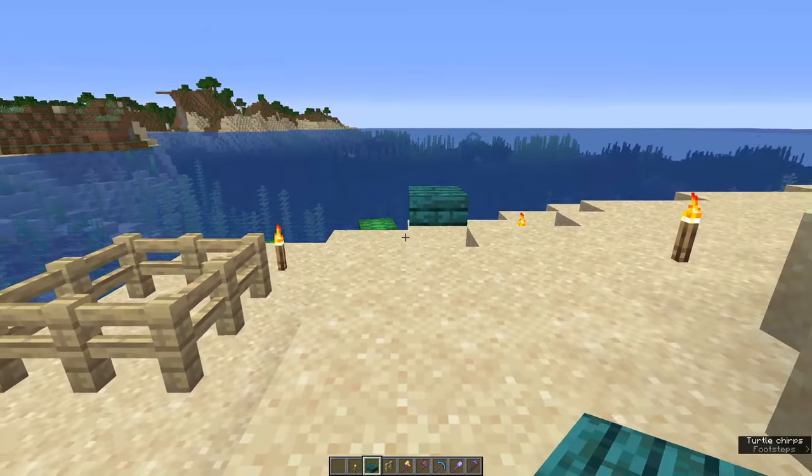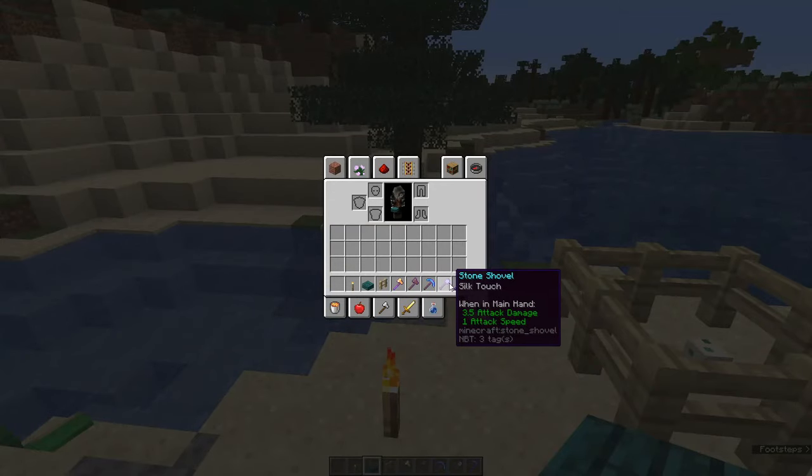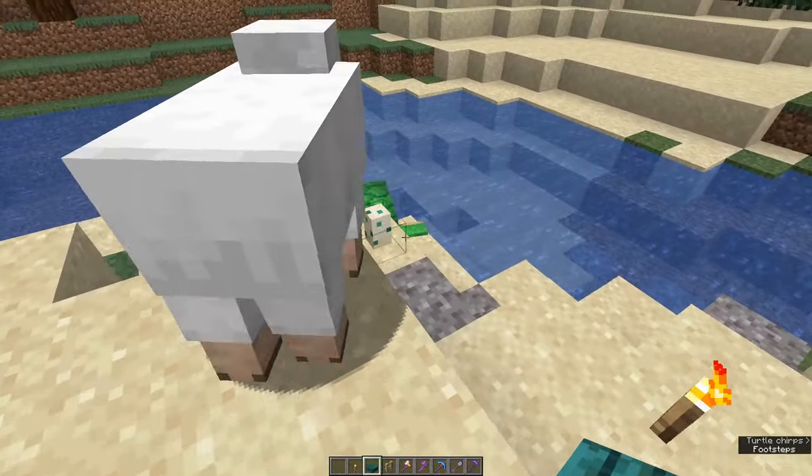Your other option is to move the eggs. To move them, you need silk touch tools. It can be any tool at all, so long as it has silk touch on it.